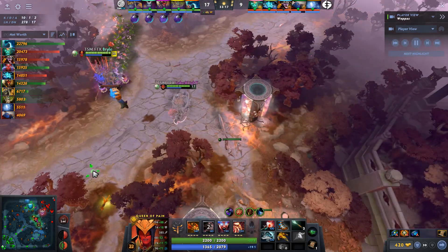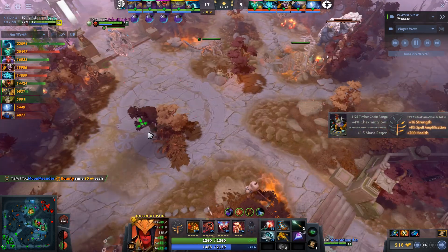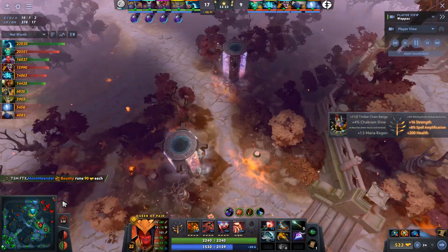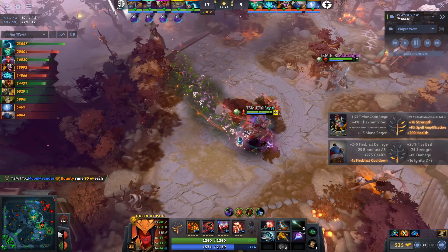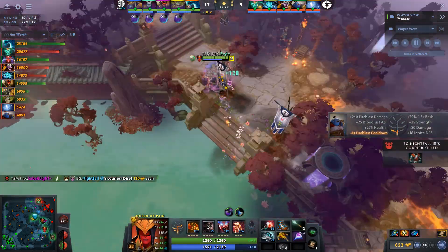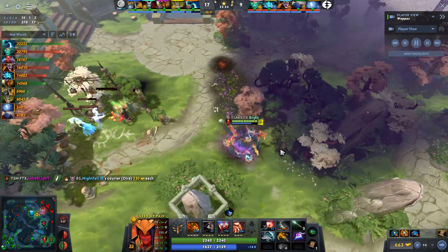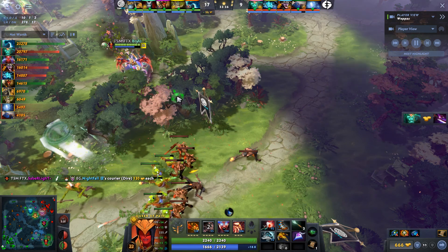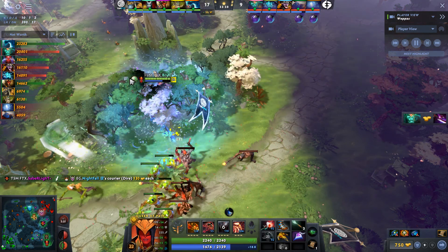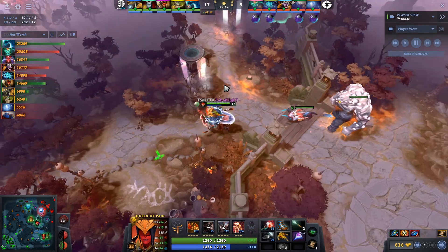Right now it's looking like TSM has an advantage for one of the first times in this series. I feel like any time we see TSM it's usually them crawling back — this time they've been in the driver's seat for the majority of this game. We were talking about how EG potentially need a Shiva's Guard, but we also didn't note that Treant Protector has a Vessel and Queen of Pain has a Shiva's Guard. They finished their heal reduction items far earlier than EG.